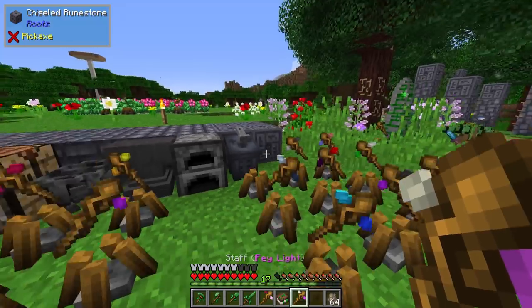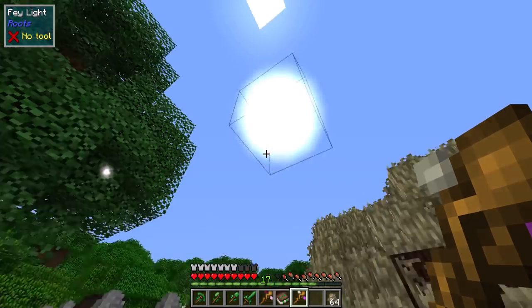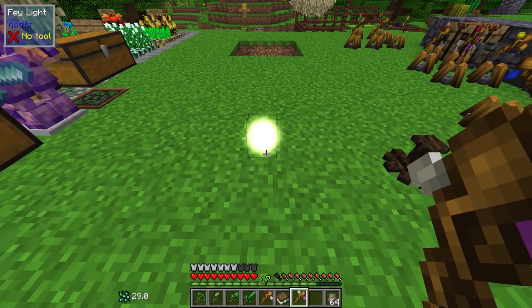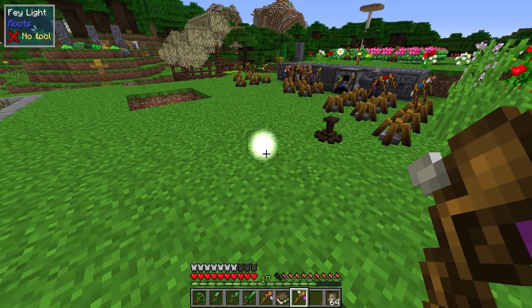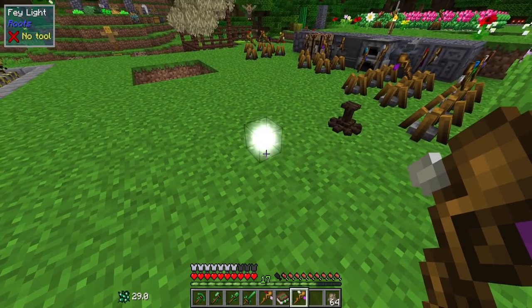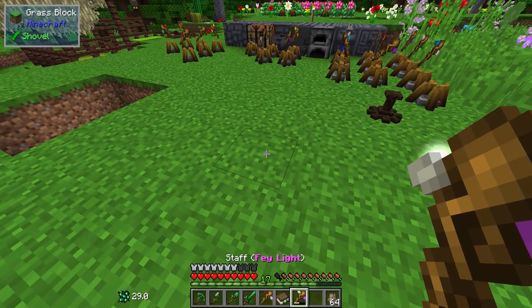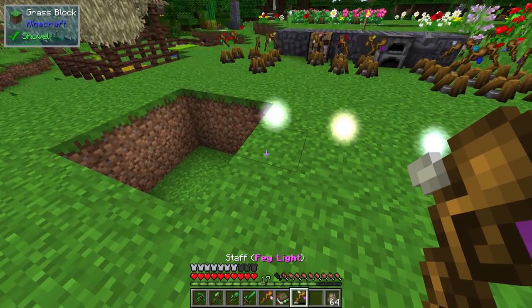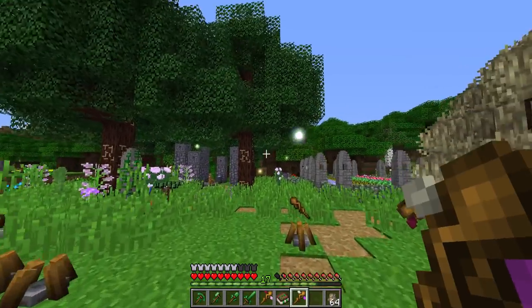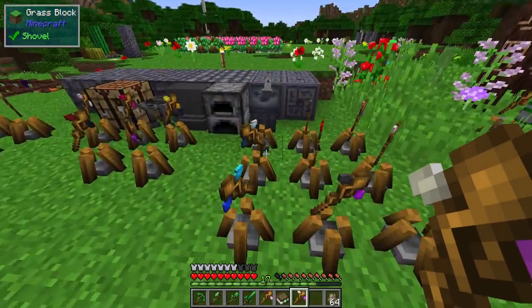Let's start with Fey Light. This one is excellent — it creates these little glowy bulbs that float in the air. There is a bounding box, so you can break it simply. In survival, right-click to place one. It will randomly cycle through faded rainbow colors over time, and you just punch it once and it goes away. You can walk through them, they don't take up any block space, but you can't place blocks there without destroying the light. It takes a second to recharge. It's really great for mining and very pretty to have around your base — it gives your grove a magical presence and it's a really cheap spell.